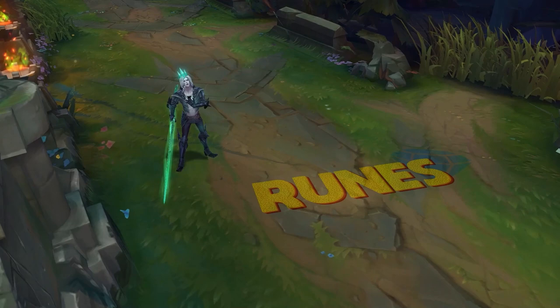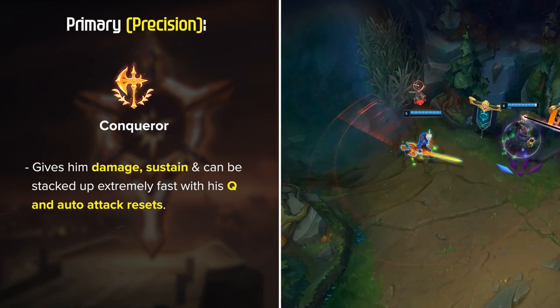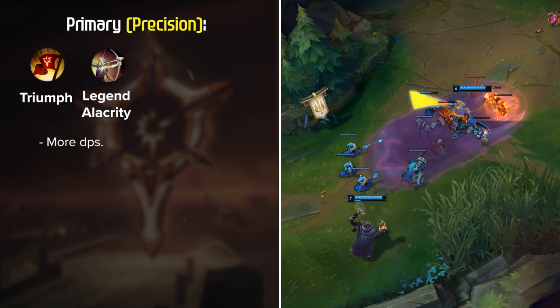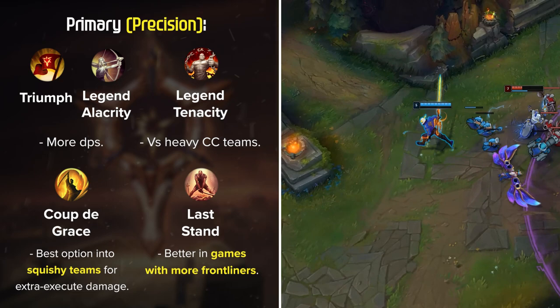Now let's get into Viego's rune setups. First off, and most common by far, is Conqueror — it's just so good on Viego since it gives damage, sustain, and stacks up extremely fast with his Q and auto attack resets. If you're against an extremely squishy team comp, Press the Attack is also viable for single target burst. To close out the Precision tree: Triumph, and either Legend Alacrity for more DPS or Legend Tenacity vs heavy CC. Coup de Grace is best against squishy teams, while Last Stand is better against more frontliners.